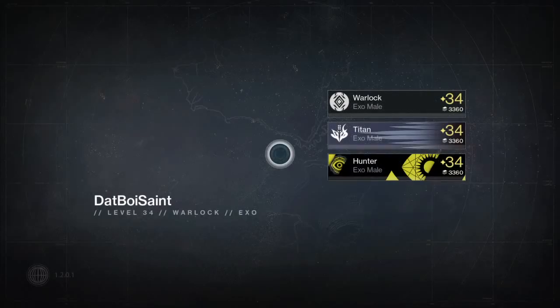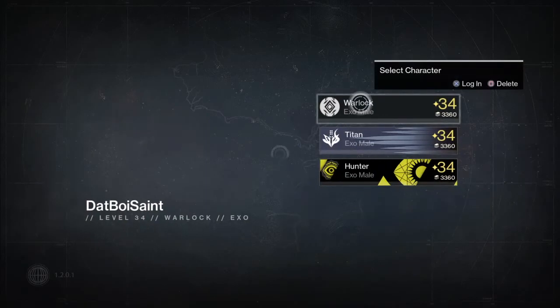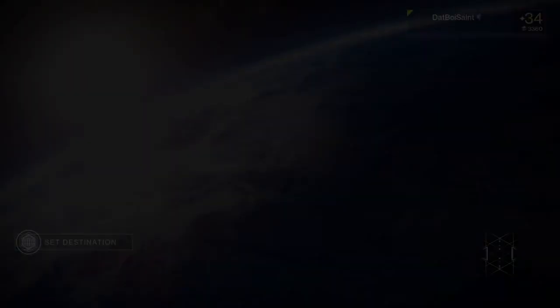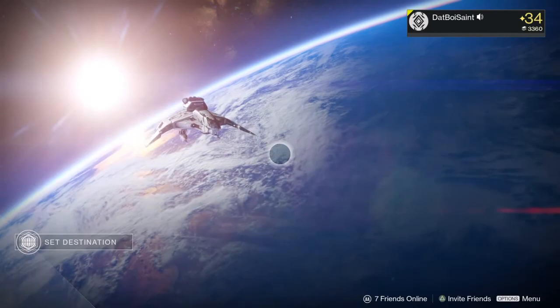All my characters right now are 34. You're going to see what this loads up. Yep, all of them are 34. Let's go through all of them. First, start off with my main, the warlock. I'm going to go through everything — all of my characters, my vault, and everything else.